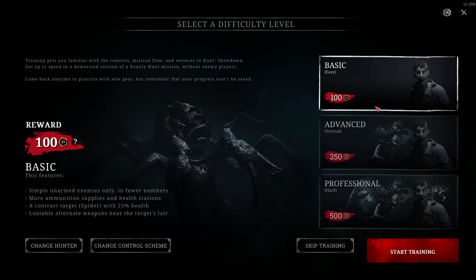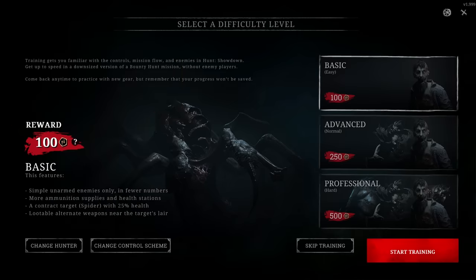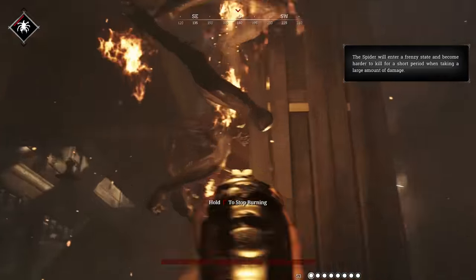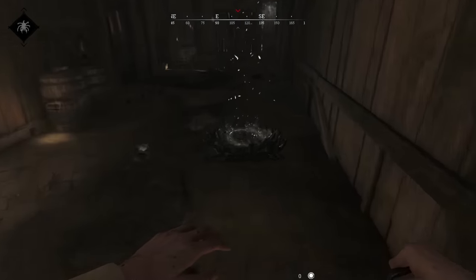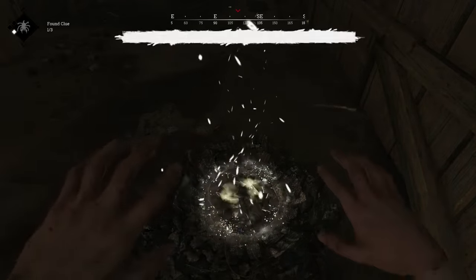First things first, do the tutorials. I won't lie, they really are pretty terrible, and I think they do a good job of teaching you a whole bunch of stuff that's wrong — like it's okay to shoot zombies, and bosses die really fast, etc. But they do teach you the basics of collecting clues and extracting bounties, so they're valuable enough. They don't take long, just knock them over quickly and move on.